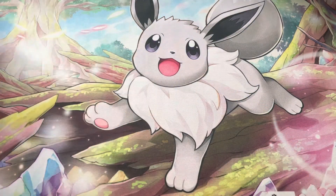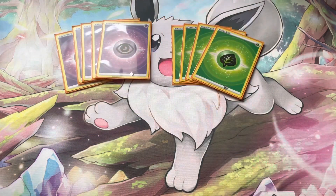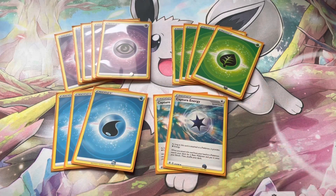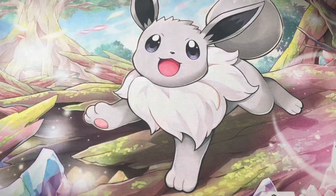For energy: five Psychic for Giratina, Sableye, and Comfey if needed; four Grass for Giratina — some lists also play Leafeon V from Evolving Skies for energy attachment; three Water for Radiant Greninja and Lumineon V; and two Capture Energy for extra consistency alongside Battle VIP Pass and Quick Ball to get basic Pokémon into play.